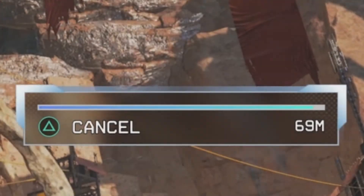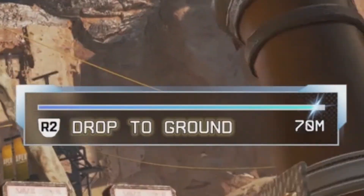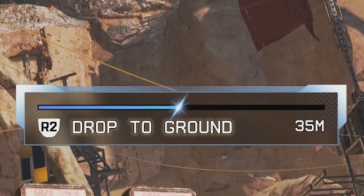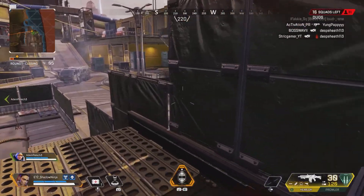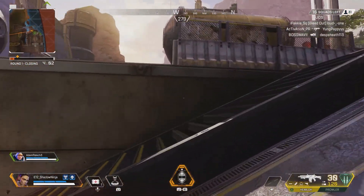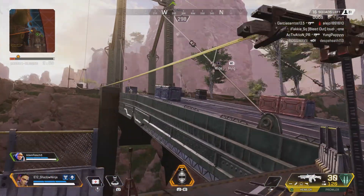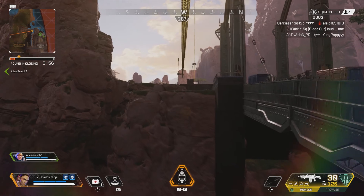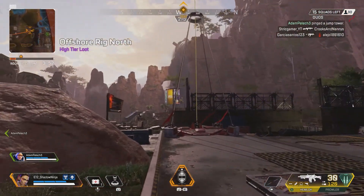On top of that, it shows you how far you are throwing it as you see on screen, as well as the distance it's traveling. You can also see the projectile path along the ground showing where it's going. If you press R2, this is exactly where it's going to land — some very helpful UI features for this ability.